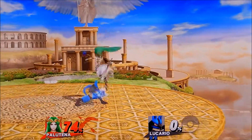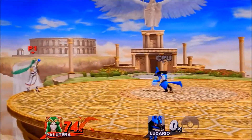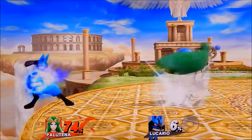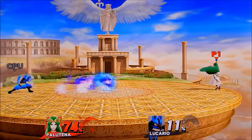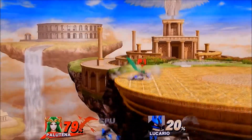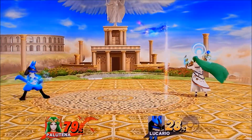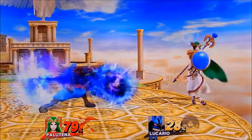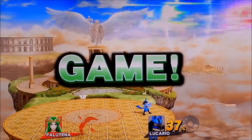We actually got our first kill! But we're about to die again — let's see if we can get another kill. Come on, use your Aura Sphere! Oh, wrong way — there we go. Oh, he jumped it! I almost got the down spike right there.